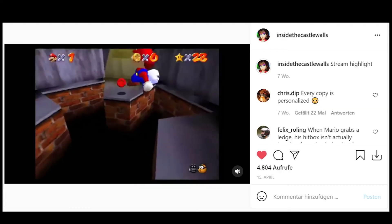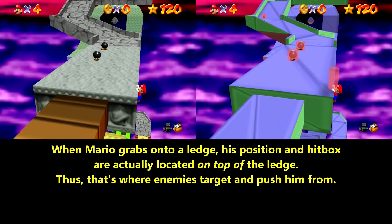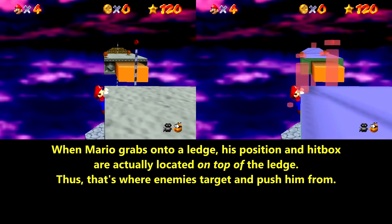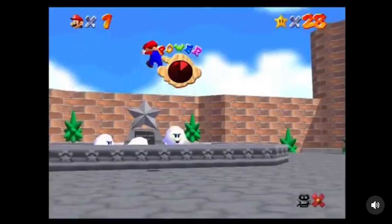The same thing happened here. Mario's hitbox when he grabs a ledge is really not where he is, but on the ground in front of him. So when Mario grabs the ledge, his hitbox is out of bounds since there is no ground there, and the failsafe instantly kills Mario.